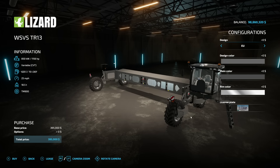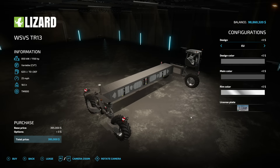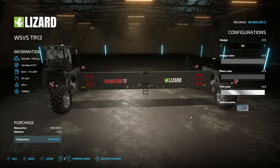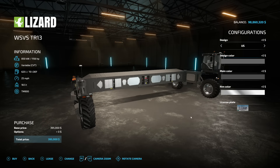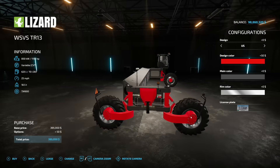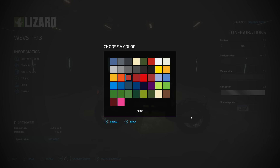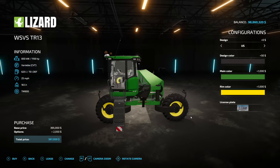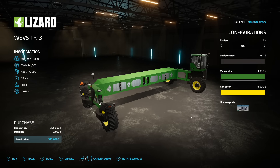Starting off with the new one for all platforms — the Lizard WSVS, the Widespread Vehicle System. It's basically the next-gen combine but unbranded, all Lizard. It's from Dogface and BDBSSB. We've got EU and US designs, color options, and different configurations. It's got 1,156 horsepower, variable transmission, 625 liters of fuel, 25 miles an hour top speed, and it weighs 18.5 tons.